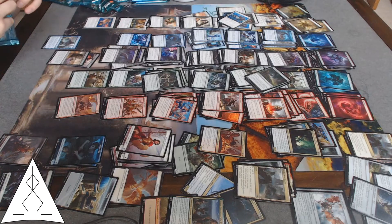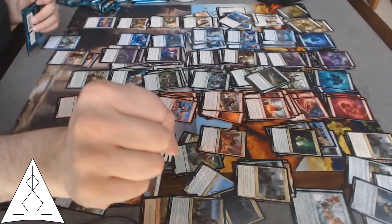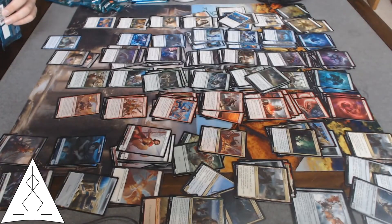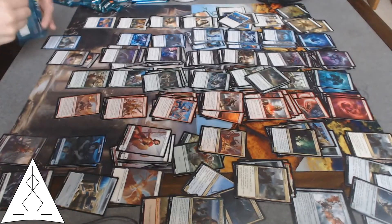Foil uncommon — foil Warden of the Chained. Alright it's Gruul, just like that Temple of Abandon. Maybe I'll splash green in the Boros deck. Something went wrong with the camera — there was some interference right around here and then the entire thing blinked. That's not good.